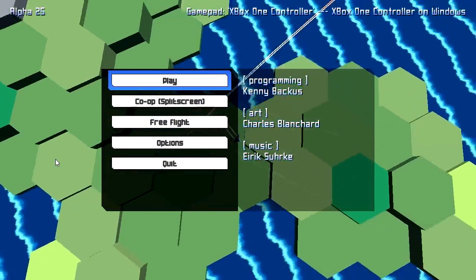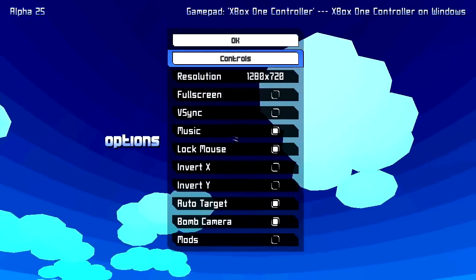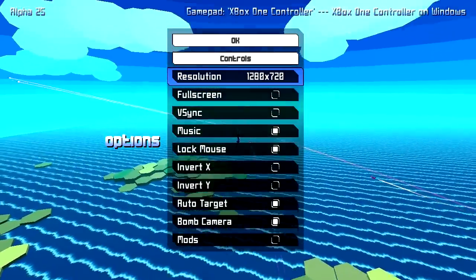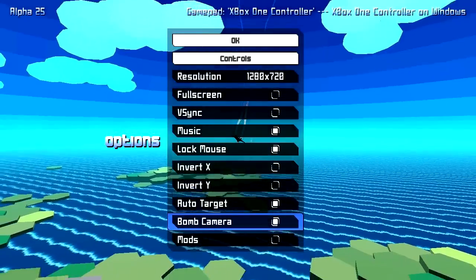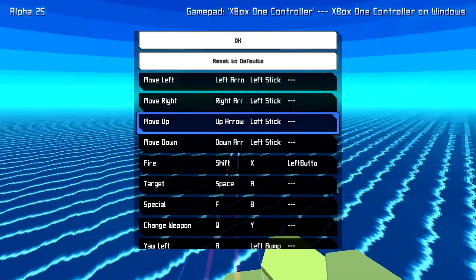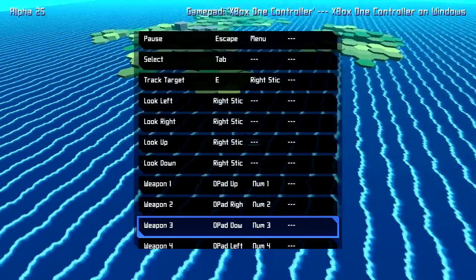We have multiple gameplay options here: play, co-op, split screen, free flight, options, and quit. Let's look at the options first. We've got resolutions here — we can change up to 1366x768, but I'm going to be playing on 1280x720. We also have full screen, V-Sync, music, lock mouse, invert X, invert Y, auto target, bomb camera, and mods. These are the basic controls — it's fully compatible with the Xbox One controller for Windows, and you can also use keyboard and mouse.